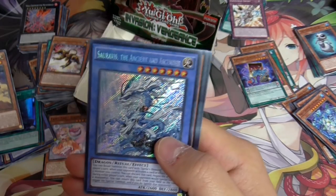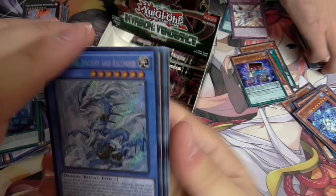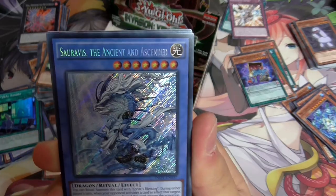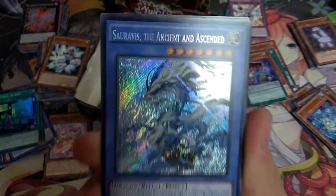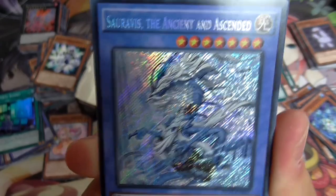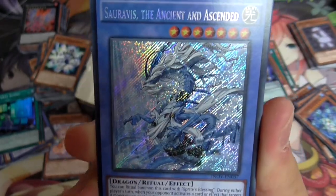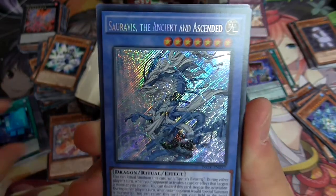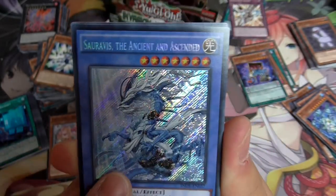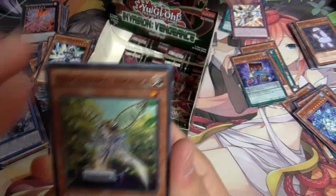Oh! I got wrecked - we got the worst Secret Rare! It's the Soravis, the Ancient and Ascendant. It looks really nice, it looks cool - it's like JD's bro or something. But it's the worst Secret Rare. It's a bit weird that they didn't put the Spiral as the Secret Rare but put this one. I don't even know if this is worth running over the Herald - it's 7/7 as well so it's not the best ritual one.